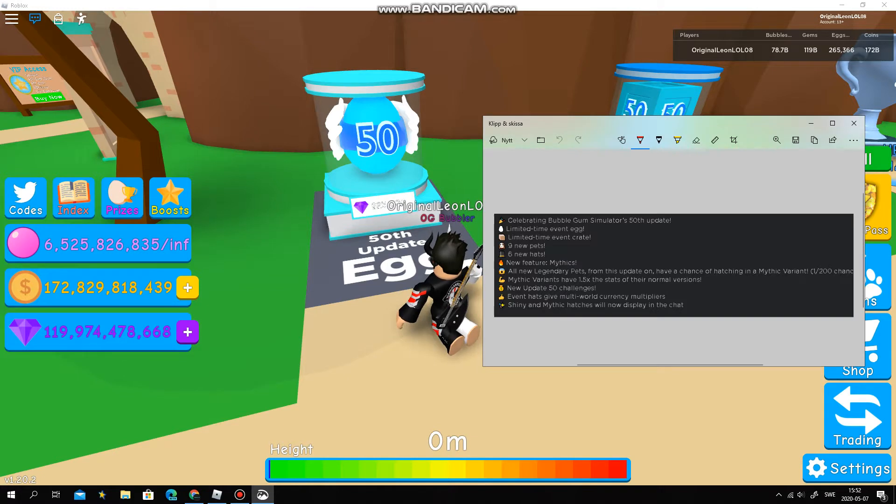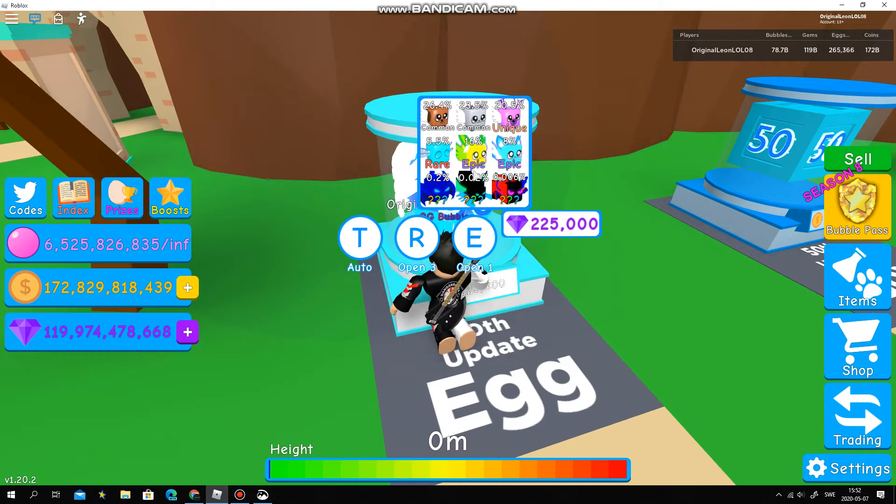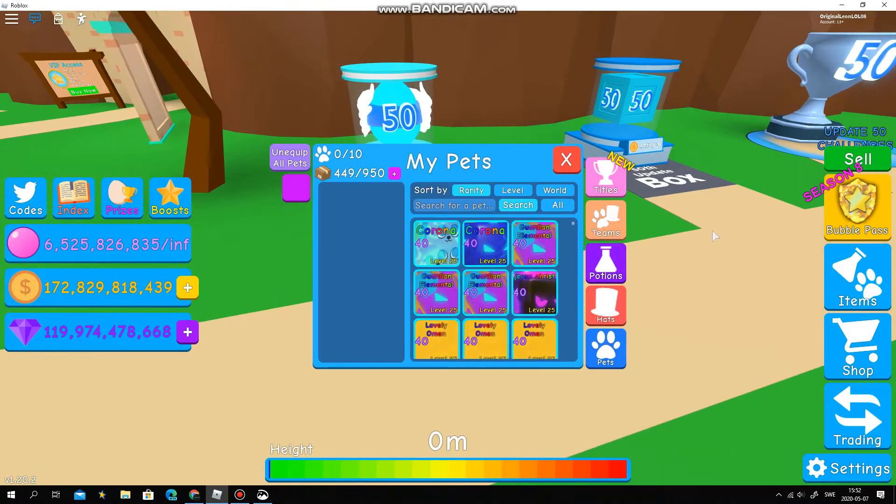Six new pets are included, 16 hats, and a new feature: Mythics. There's the Mythic Sky him, and the Mythic Curse Scorpio.